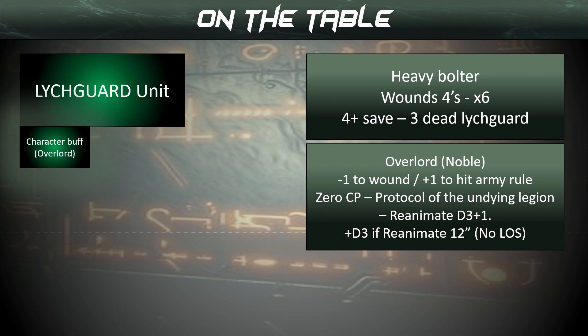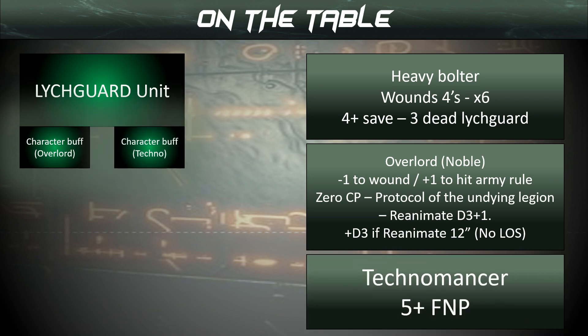We can do even more because we can still add a Cryptech — in this case a Technomancer. That means the unit gets a 5+ feel no pain. The Cryptechs all have different buffs which we'll discuss later, but with a 5+ feel no pain, the chances are we only lose maybe 1 or 2 Lich Guard, and we're definitely going to get those back.